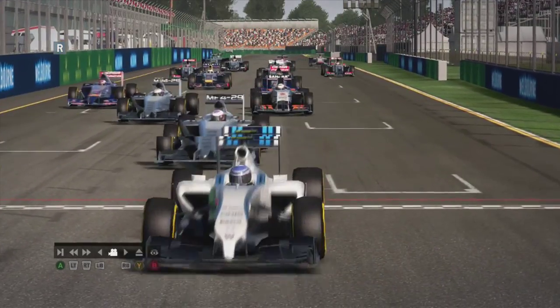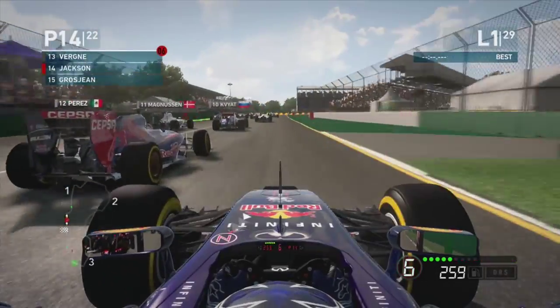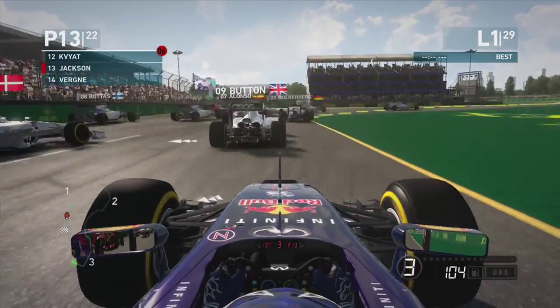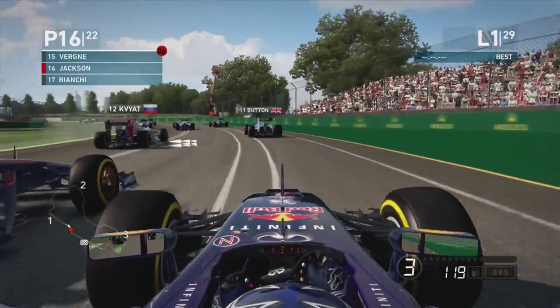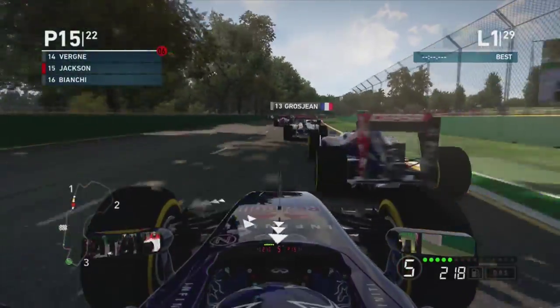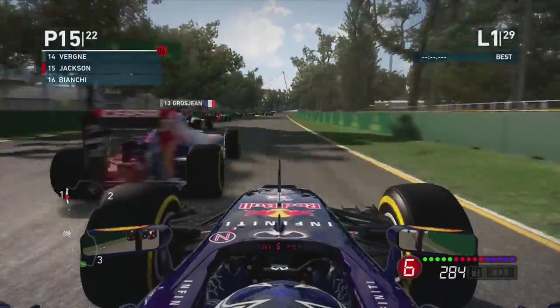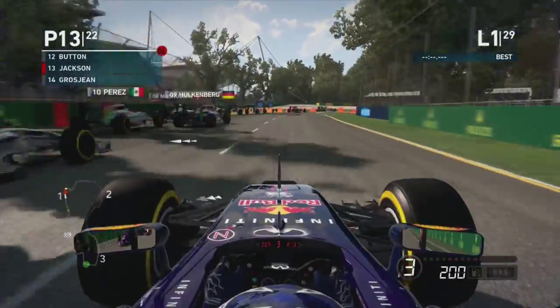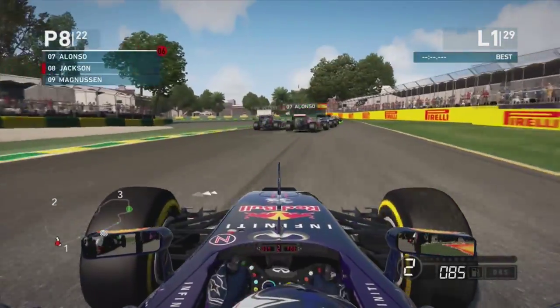We switch to the cinematic view to watch the start — everyone gets a very clean getaway. Switching back to onboard, we try to go down the inside of Vergne but slow down behind Jenson Button, which allows Vergne to get back around the outside of us. That wasn't the most ideal start — a bit too cautious, and we actually lost a place from our starting position.